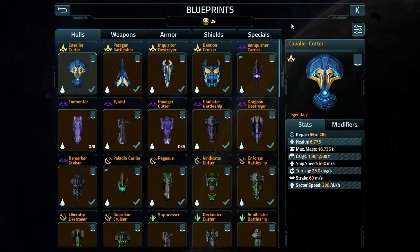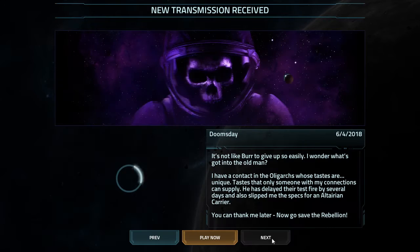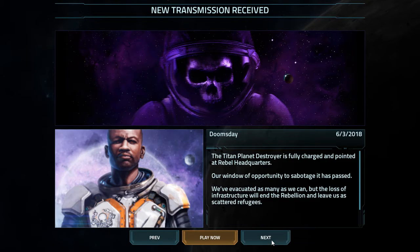This is going to be part one, because when the carrier comes out, I'm going to bash on it. I'm going to literally throw everything I can on top of it. But first off, let's go back. The Doomsday Event: the Titan Planet Destroyer is fully charged and pointed at rebel headquarters. Our window of opportunity for sabotaging has passed. We evacuate as many people as we can, but the loss of infrastructure will end the rebellion and leave us as scattered refugees.